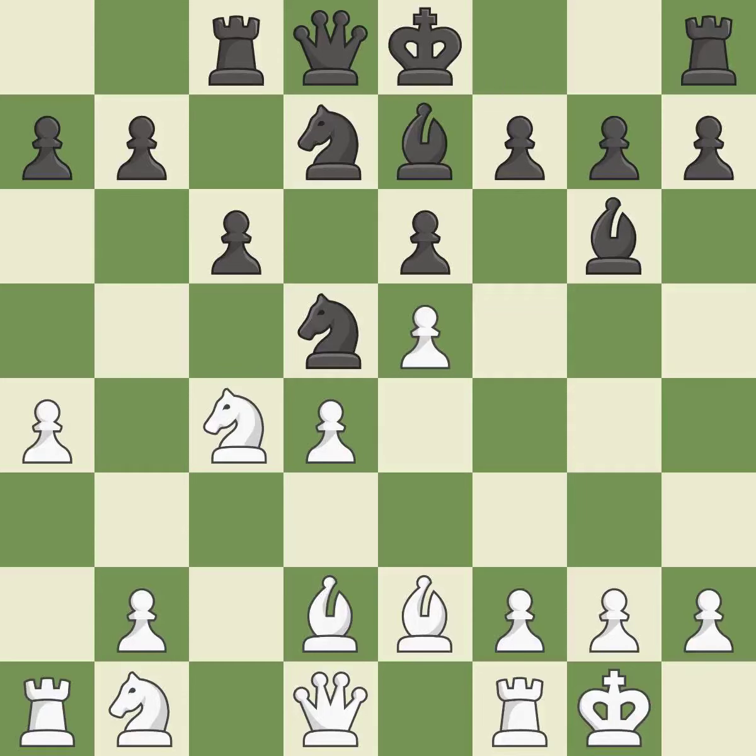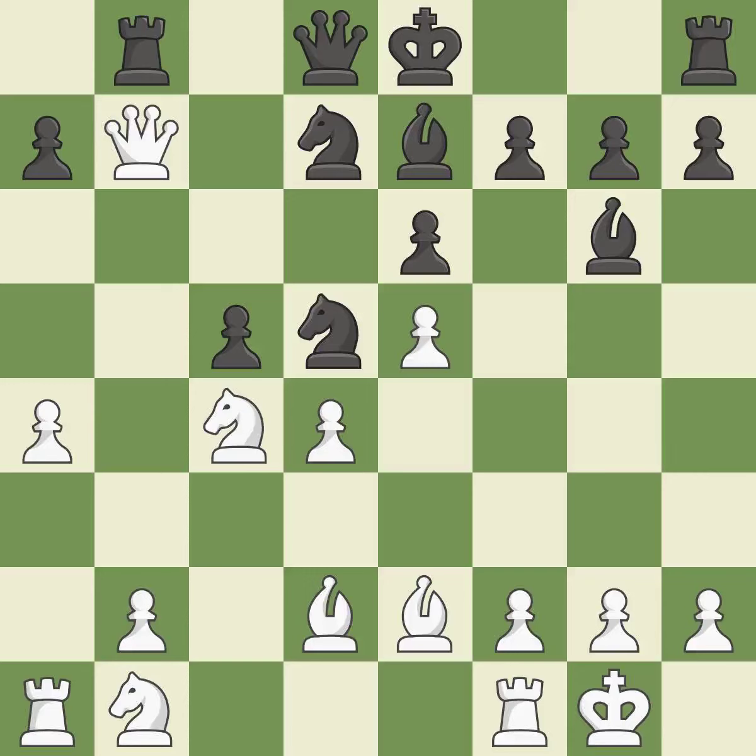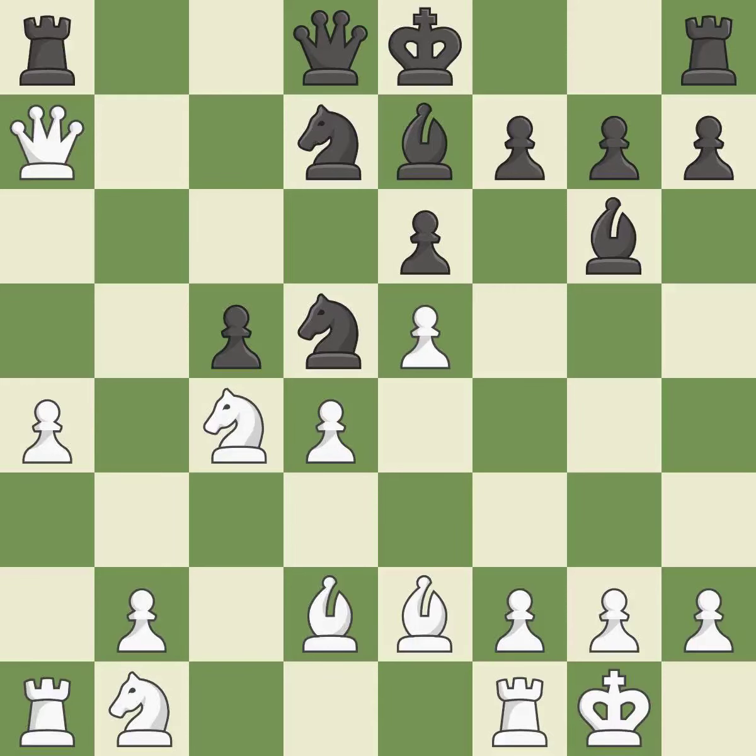By developing a bishop from its initial square, this activates it. By developing a queen from its beginning square, this activates the queen — that's good. This poses the risk of producing a passed pawn; it is incorrect. This threatens to win a pawn. This allows the opponent to win a tempo by threatening a queen — it is an inaccuracy. There was only one good move in that position. By posing a threat to a queen and compelling it to flee, this wins a tempo — it is ideal.